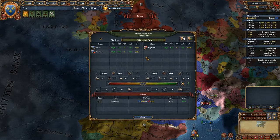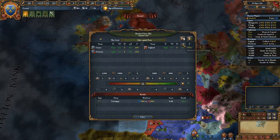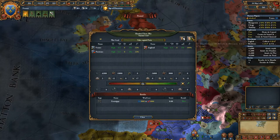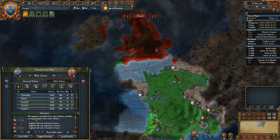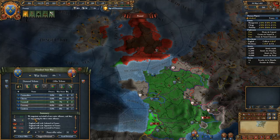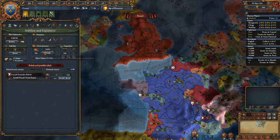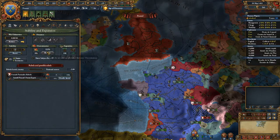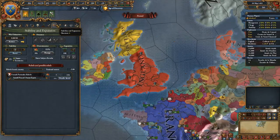When signing a peace deal, you should always look at overextension. Because if it's really high, it really hurts your country. Overextension at between 75% and 100% really hurts you.